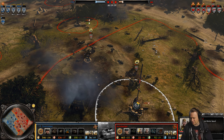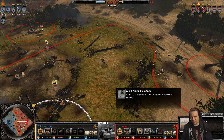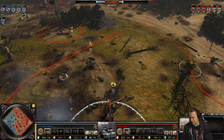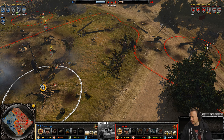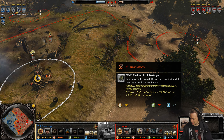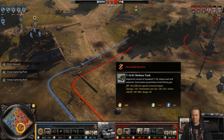Borobadger actually got the best of this engagement since Stormjager is left without his AT guns. Did lose the Panzer IV, took down a T-34 and a little T-34, but still — Stormjager will be able to replace the Panzer IV now whereas Borobadger cannot quite replace the 85 just yet.